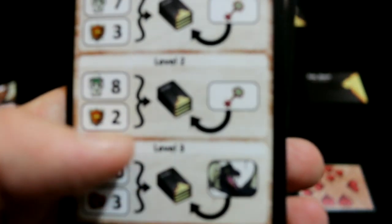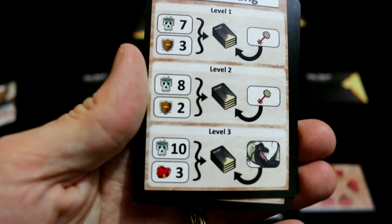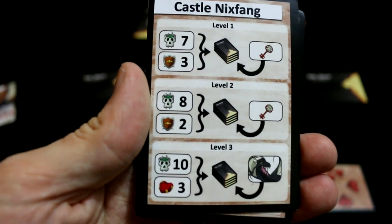If we beat the top one, we go to the next one. And then if we beat that, we go to the big baddie at the bottom — that big dragon, Nyxfang it's called.